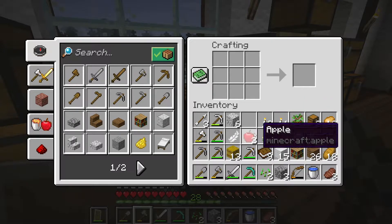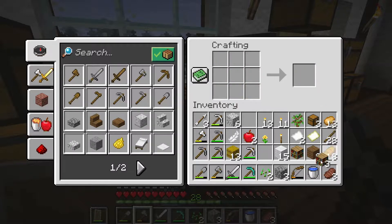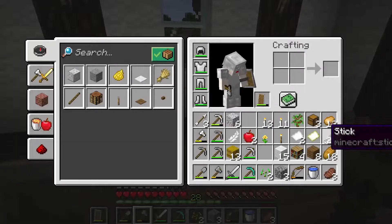How many can we actually make? We can make one, two, three — three at the moment. That's what we got at the minute, so let's start placing our bookcases around.